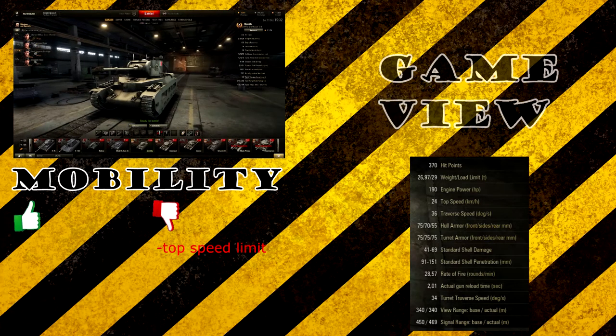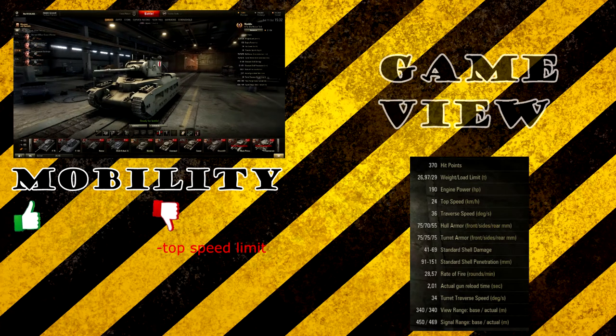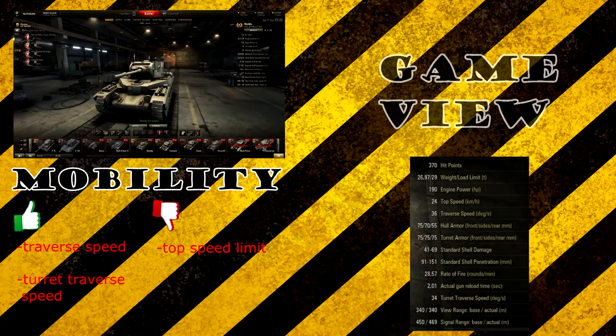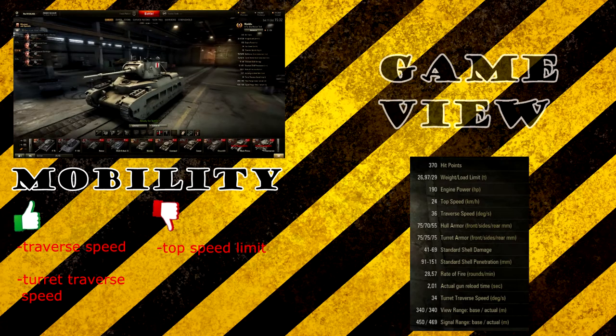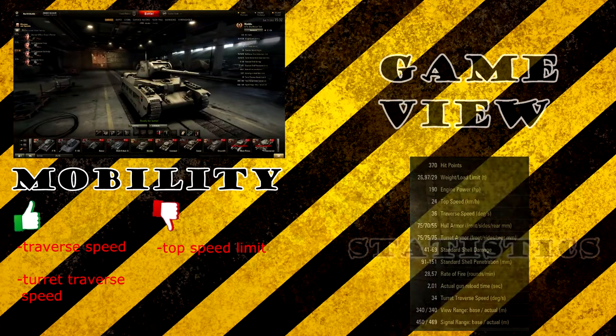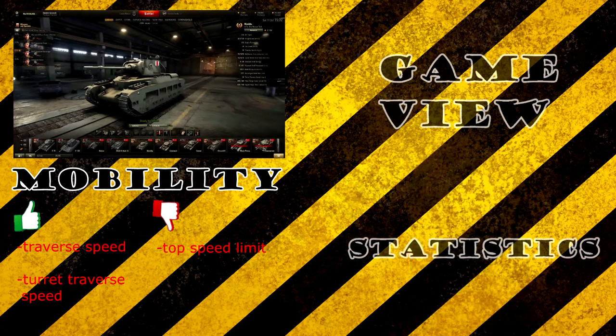Traverse speed is 36 degrees a second, which is pretty nice. I like the traverse speed of this tank, and turret reverse speed is also pretty nice. Apart from the top speed limit, the mobility is quite nice overall.